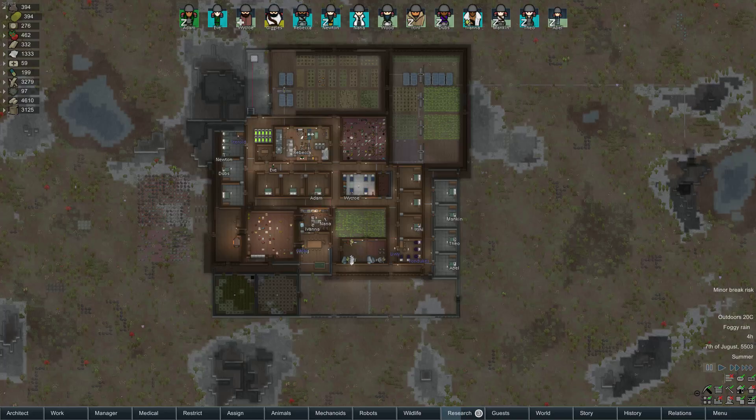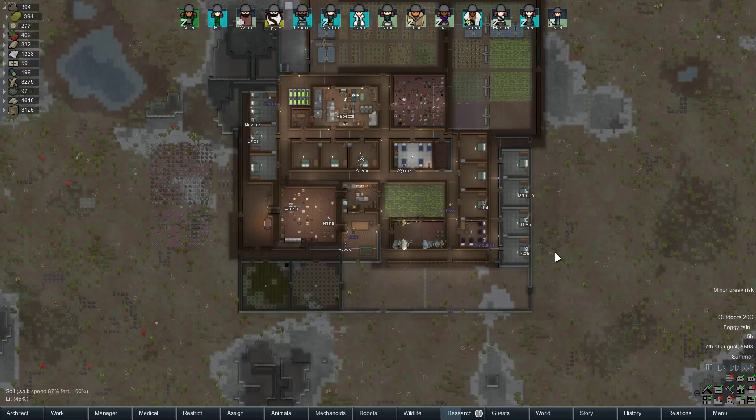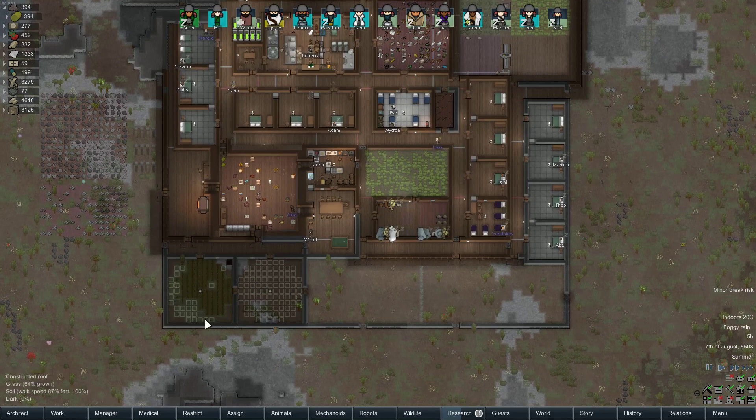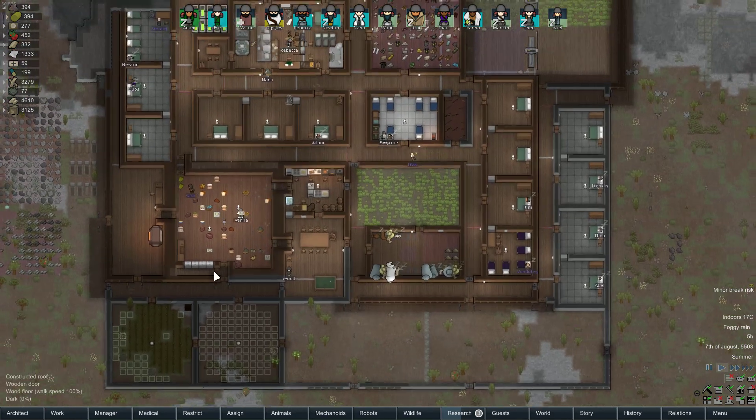Hey folks, Quilleteen here, and welcome to another episode of a Let's Play RimWorld Children of Eden edition. We've got a nice little lovely base here. Things are coming along. We've got some plants finally and some greenhouses, though we haven't really done anything with the next bit yet.